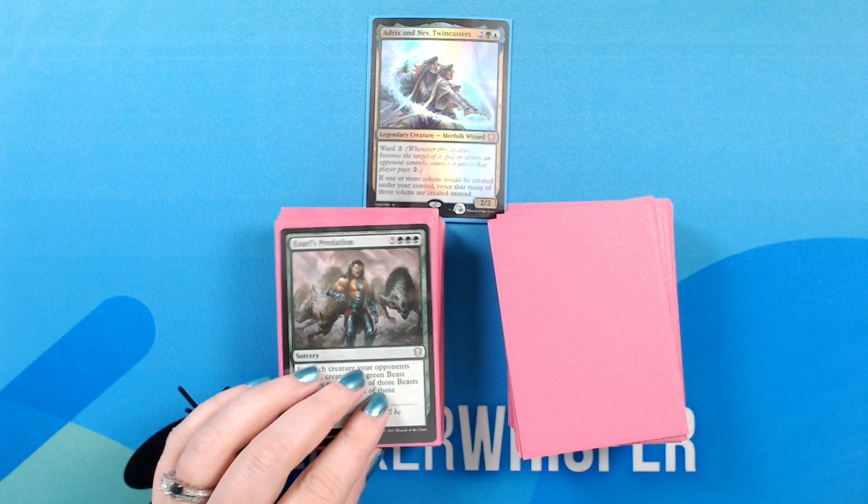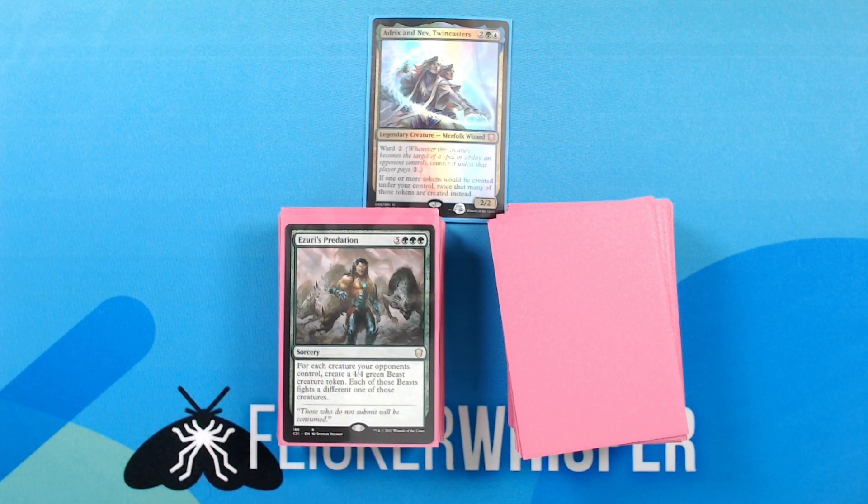Atraxa's Predation — 5 green green green for a sorcery: for each creature your opponents control, create a 4/4 green beast creature token. Each of those beasts fights a different one of those creatures.